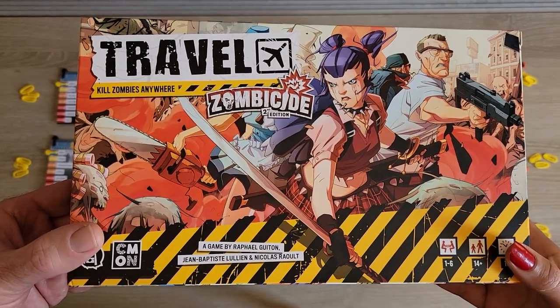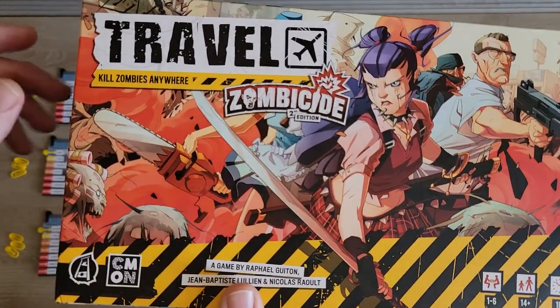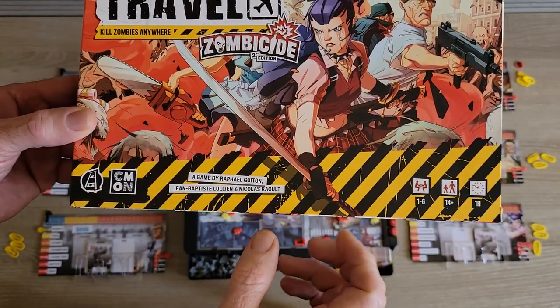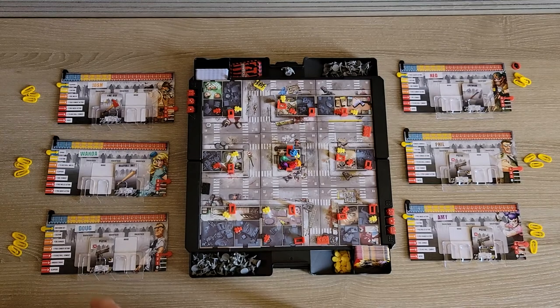Hello everyone, it's Cardboard Collation. I'm Steven. I'm Rezvan. And we figured we'd bring you a how-to-play of Travel Zombicide 2nd Edition. This is for one to six players, it's for ages 14 plus, and it takes about one hour. It's from CMON Games and Guillotine Game Studio.